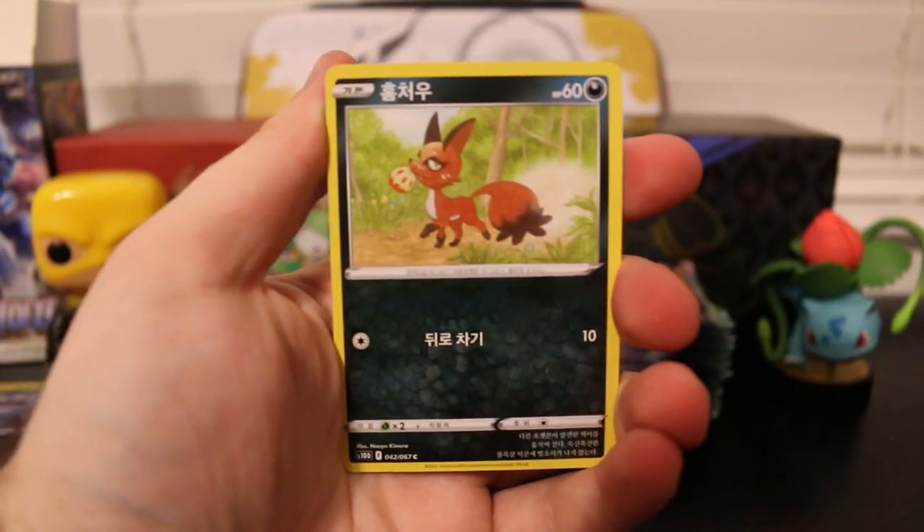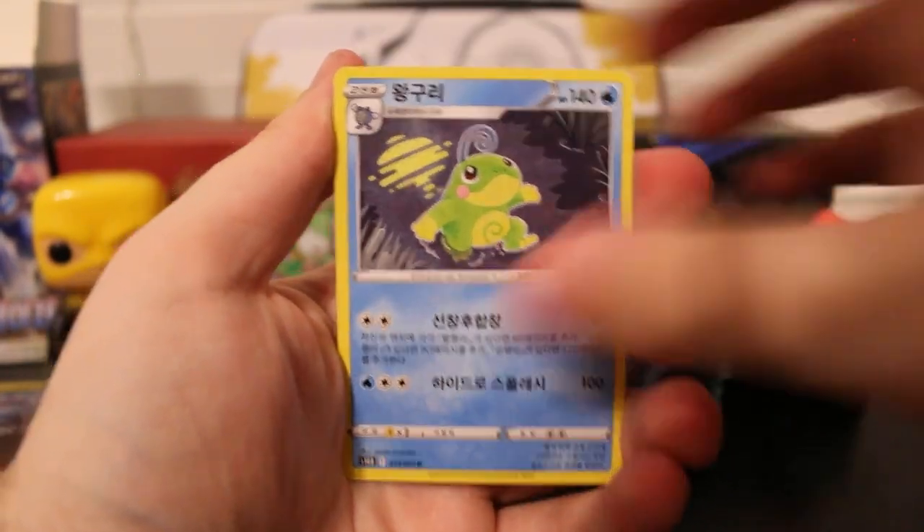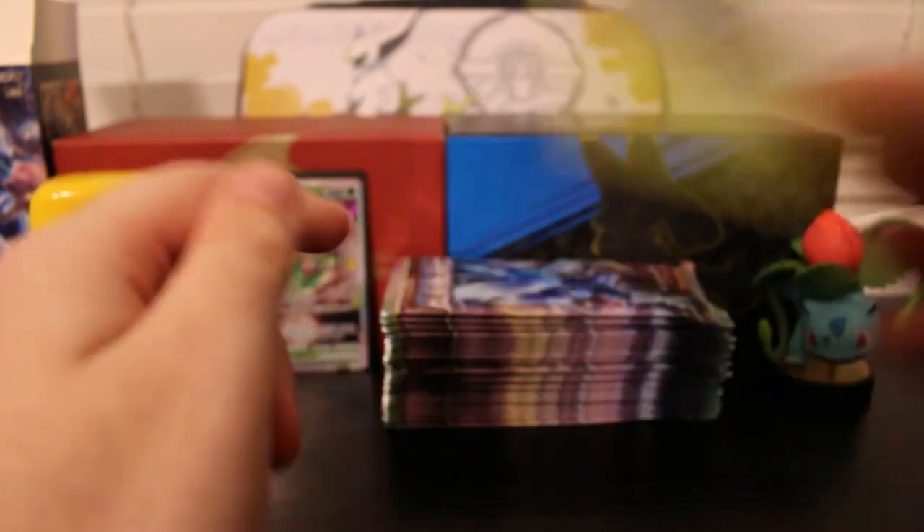We got Poliwhirl, Hisuian Growlithe, Nickit, Polytoad, and a Yanmega. I was wrong — no hit that time.